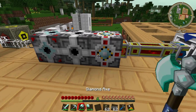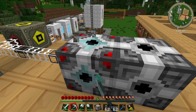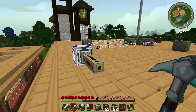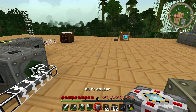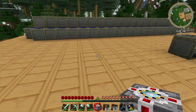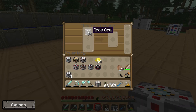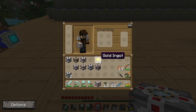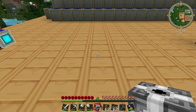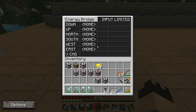Now let's try doing it in the opposite direction. I'm going to pick up all these blocks and set up the reverse conversion. Over here I have a peat-fired engine producing BuildCraft power, and an electric furnace inside with some iron ore that requires Industrial Craft power. So we need to convert BuildCraft power into IC2 power.